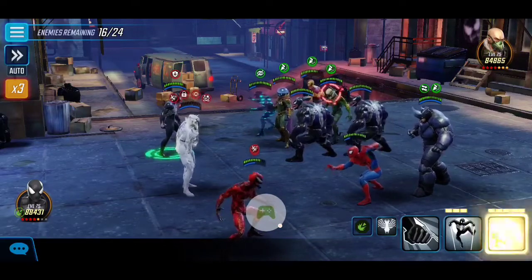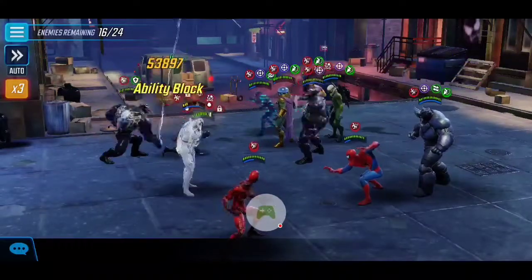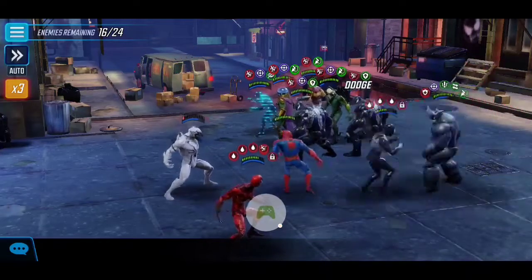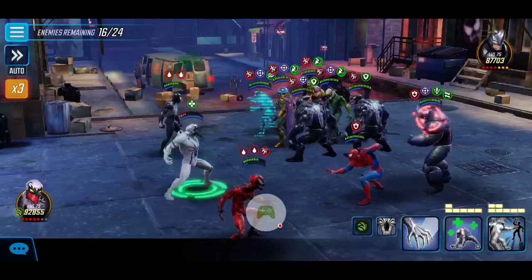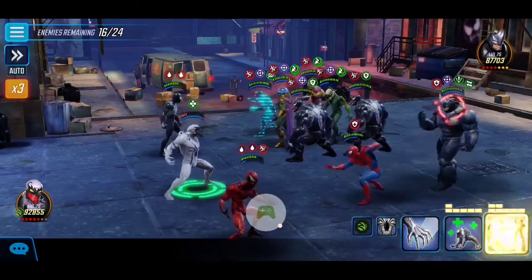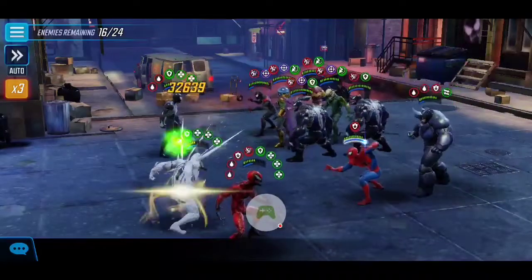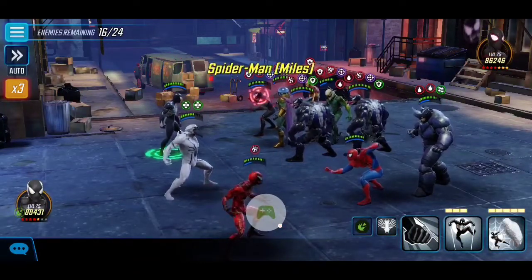Anti-Venom is quite low right now, but thanks to Symbiote Spider-Man's Drain, by attacking with both Carnage and Symbiote Spider-Man we can naturally heal up Anti-Venom. He's on Stun but the key thing is to use his ultimate on enemies that have a lot of negative conditions, because he gains the opposite effect — for example, an enemy with Defense Down gives us Defense Up. Using it on Rhino here gives us a boatload of Regen and Defense Up.